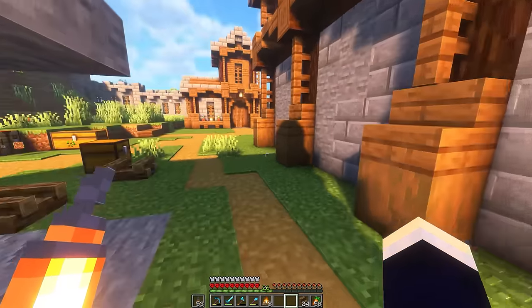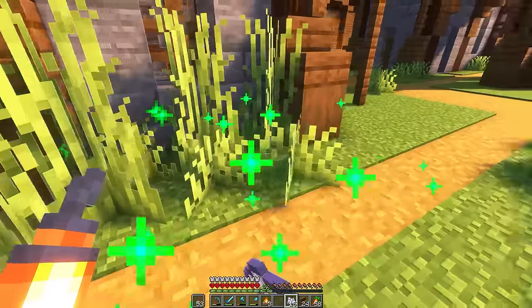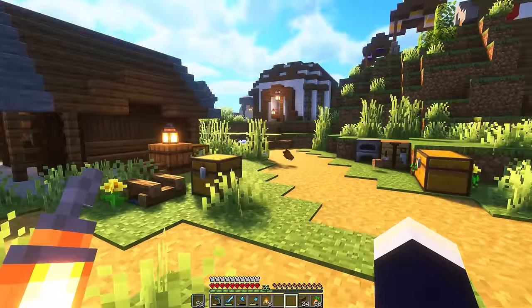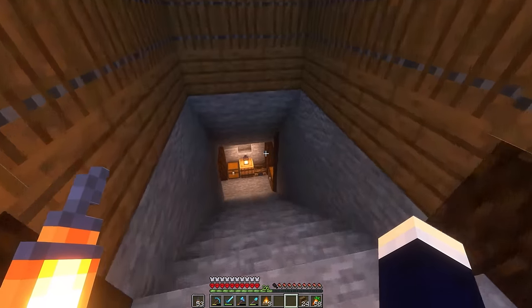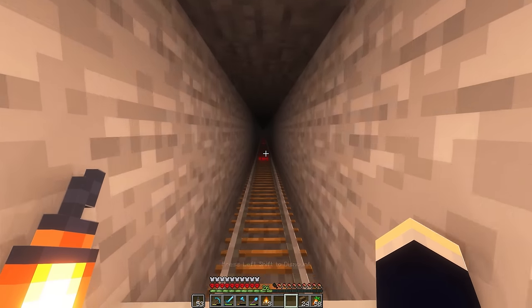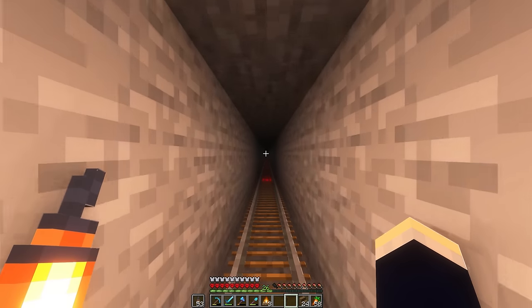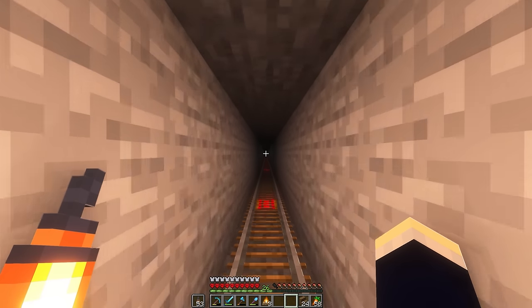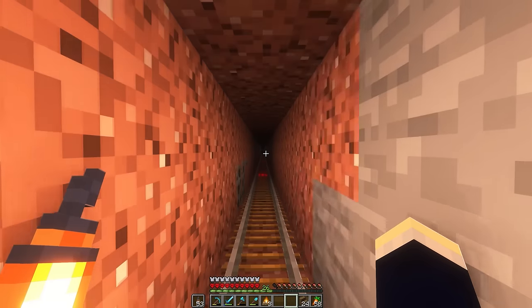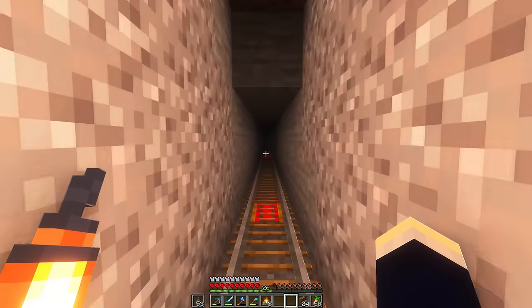I definitely think we need some grass in this little area behind the blacksmith here. That is looking so good. From our city we can head down here to the bottom, hop in one of these minecarts, and be on our merry way all the way back to the home base. I'll start the time-lapse of digging all the way over to my mine and wood farm area, and once we get there we'll start building our actual metro station over there too.